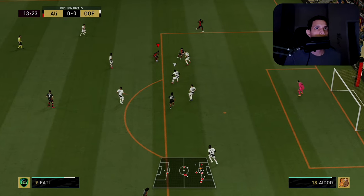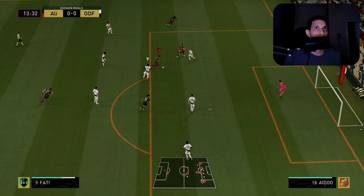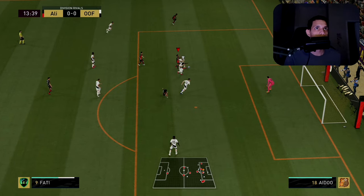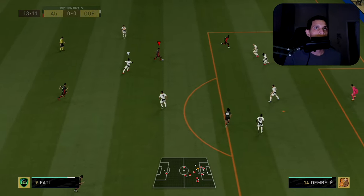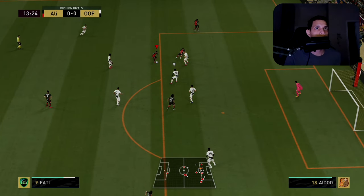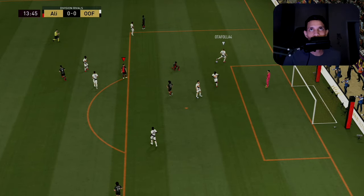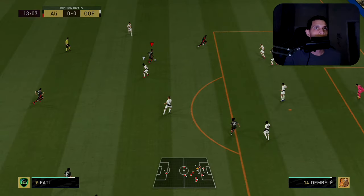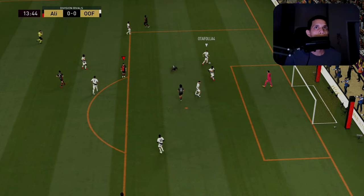I figured he was going to take control of his player, so I tried to pull it off — right timing and everything — but he didn't even control the player, it was just a bot, and I got fouled. But let's talk about the setup. Right there I did a ball roll to the left. Most people think when you do a ball roll you're going to go straight, so he kind of thought the same thing and gave me the space. I faked it, went inside, and went straight and shot. That's a good way to use ball rolls as a setup.